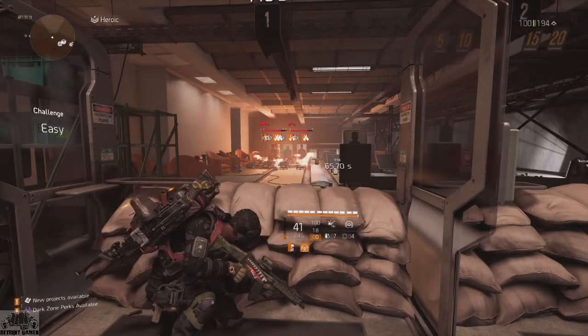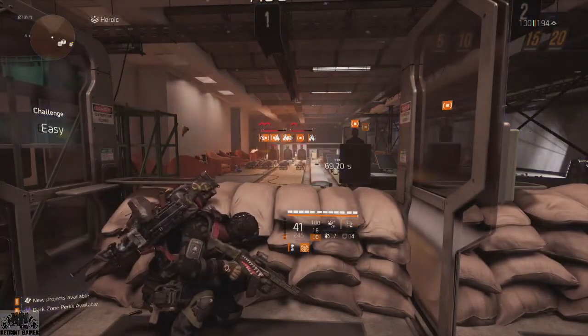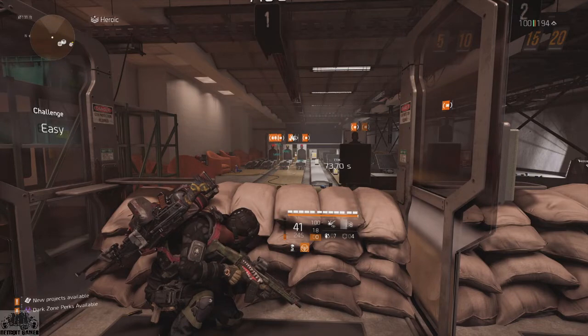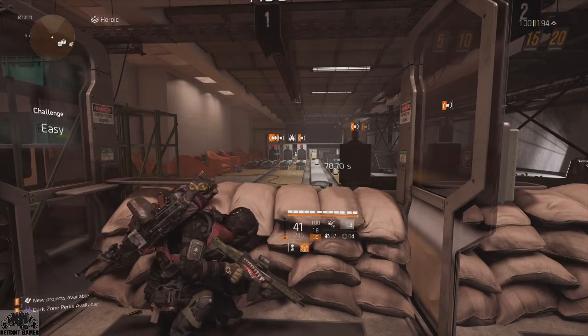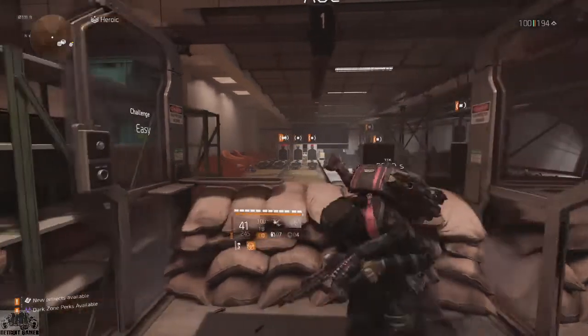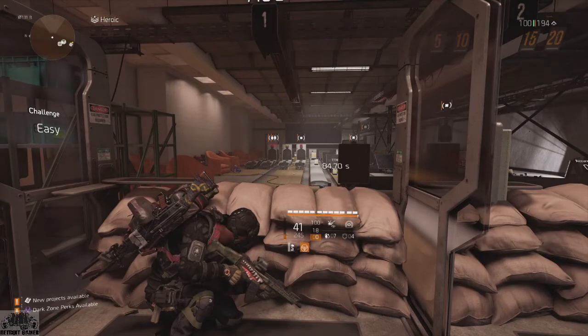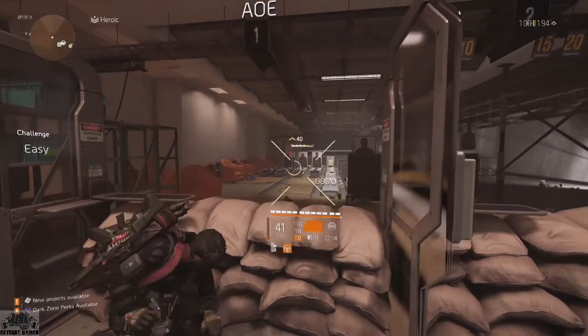We got our skill activated for our exotic. As you can tell, look how big that EMP pulse is — we'll definitely EMP and take down any skill in the room. The healer, support stations, turrets — anything like that is going to be taken out.